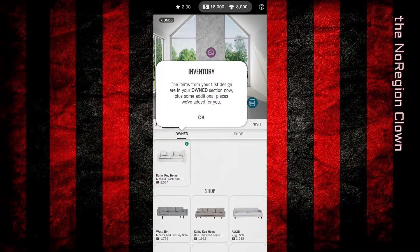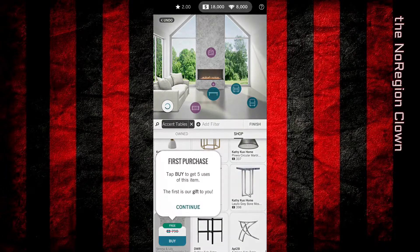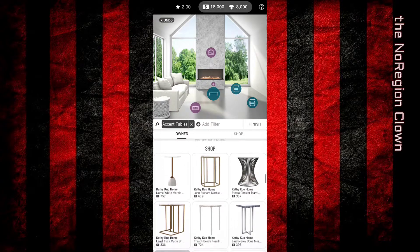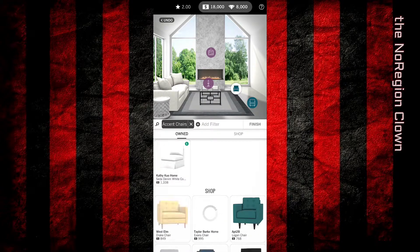Now we can shop and buy stuff. I just want the same stuff from the first design. I don't have any of my owned items, so I just have the shop. I'll go with that one — trying to save some money here.